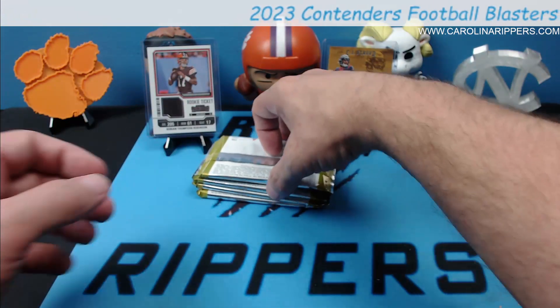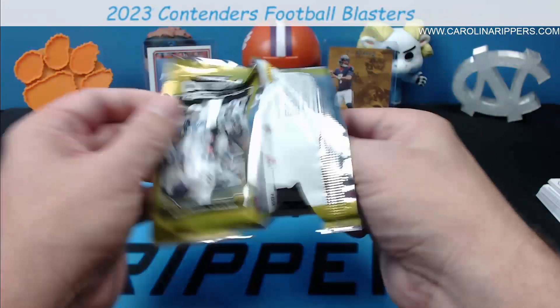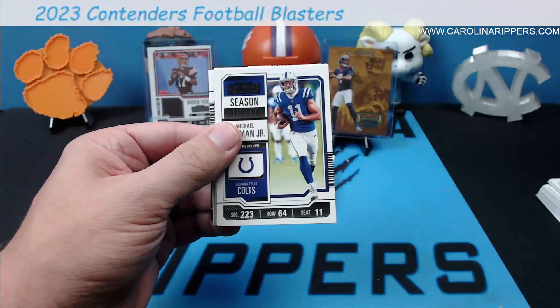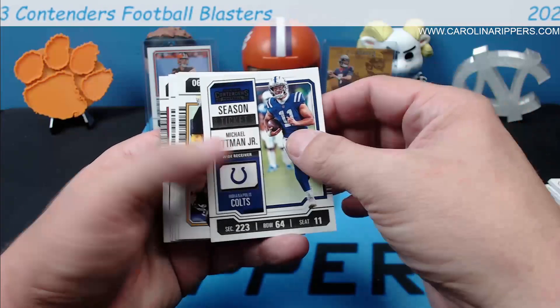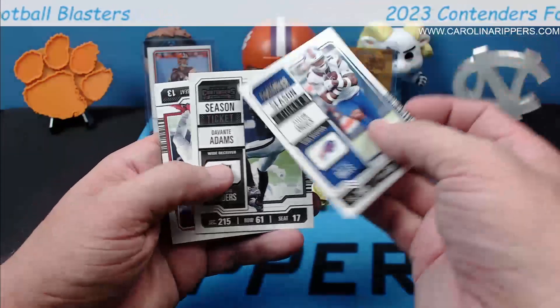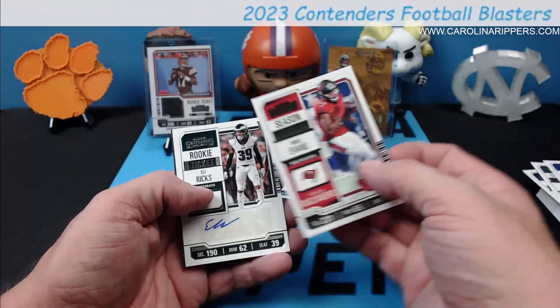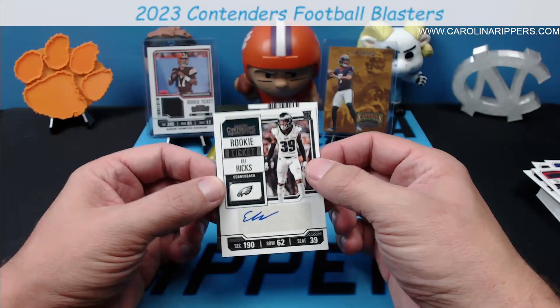A little red Bryce Young — as far as these go, we're not doing bad. But I think overall these are just kind of very little to find in here. Michael Pittman, TJ Watt, Gesicki, Diggs and Adams, Mike Evans.